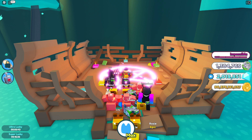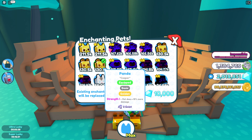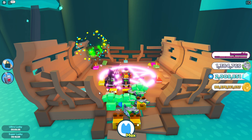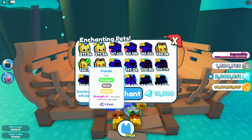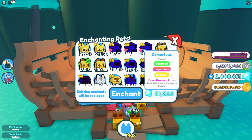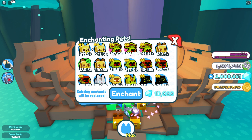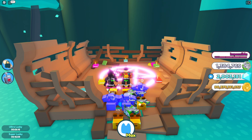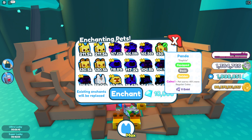Oh, you can re-enchant? So yeah, you can literally just spend all your diamonds getting the best enchantments. Strength IV — that does 70% more damage. That's pretty damn good. So that's done. Let's do this next one as well.